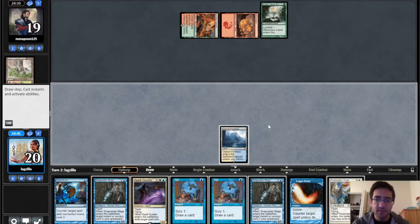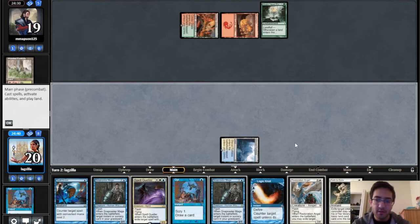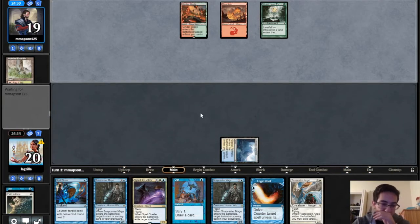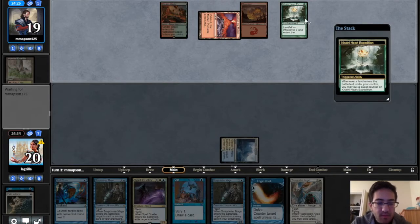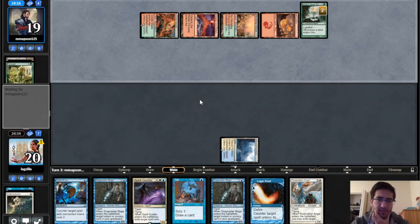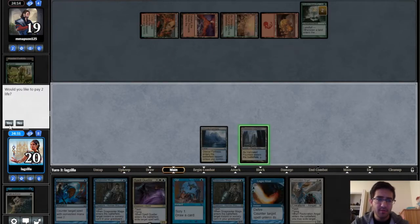Colony Heart Expedition. We're going to try to hit land number two here. We don't hit it, so we kept a bit of a greedy hand obviously. It removes three quest counters — sure. Our opponent is looking good here so far. Land number two is great.